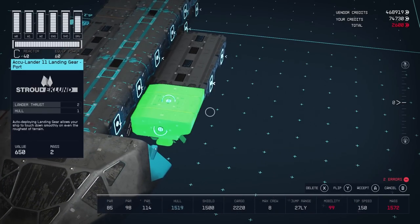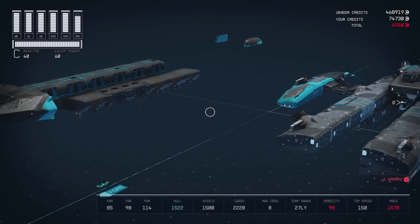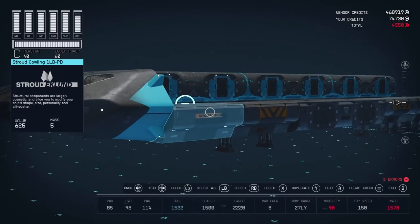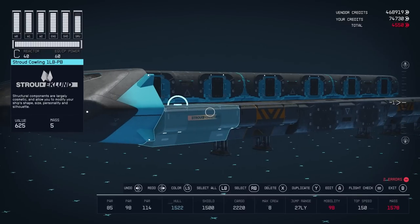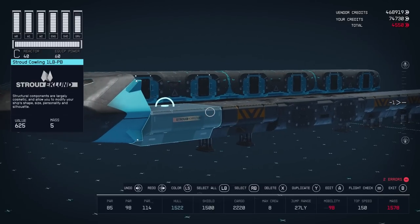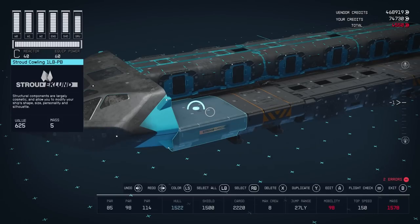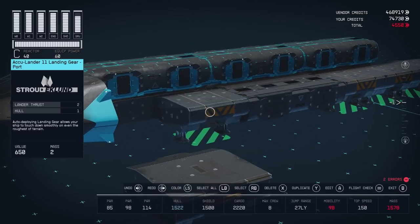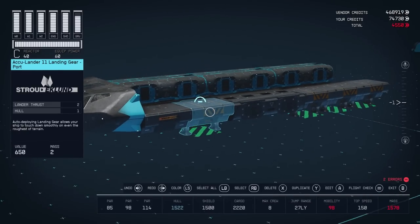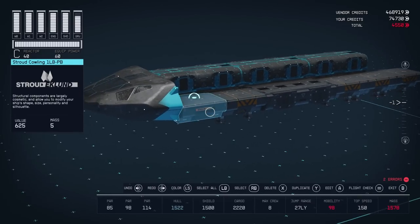I kept the landing gear symmetrical, so you can flip it — there's a middle version, port and starboard. You're going to have the same setup on both sides. To keep the symmetry, I attached this Stroud Colling. This basically looks similar to the landing gear. The downside is it has a mass of five and doesn't offer any hull, while the landing gear has a mass of two and offers one hull. It doesn't really make a lot of sense, but we're still able to keep our mobility at 100 in the final build.